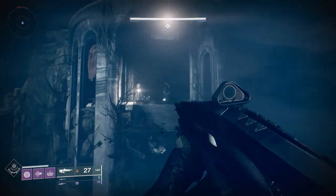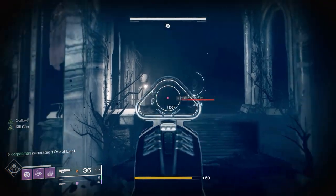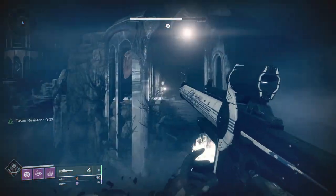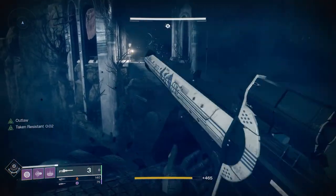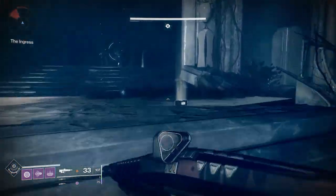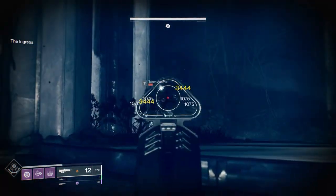Just be aware that when you engage at range, the enemies do find places to hide. Once they've done that you can just push up on this little walkway and some of them will begin to peek out. As you can see, the one Super Bullet does over half of its health. In order to see the symbol for the next area, you need to clear out all of the Acolytes.